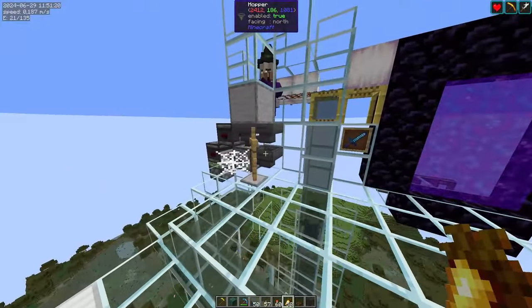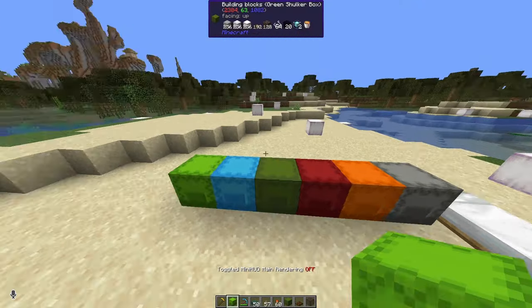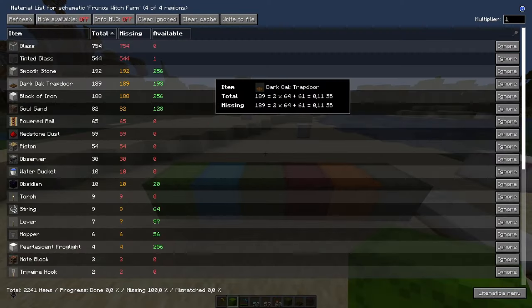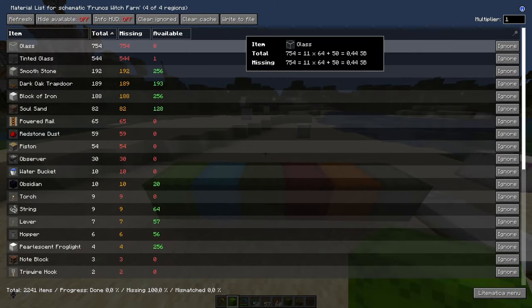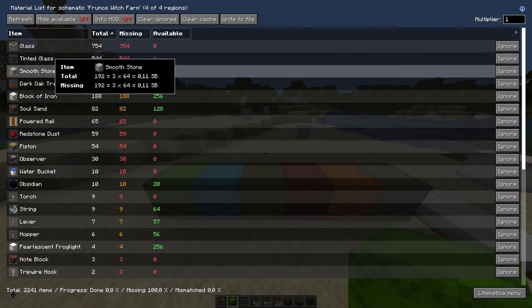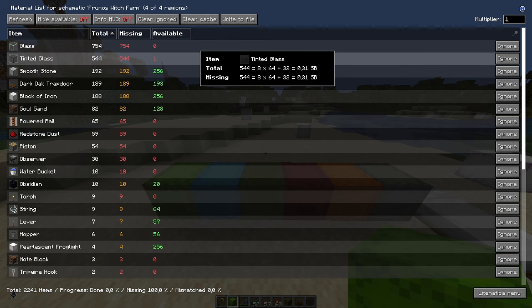Alright, so that's out of the way — let's start with the tutorial. Let's start with the building materials. If you look at the list in the schematic, this glass can be replaced with any building block basically, but you might have to light up the area to make it unspawnable. The tinted glass can partially be replaced with building blocks, partially with stairs like stone brick stairs.